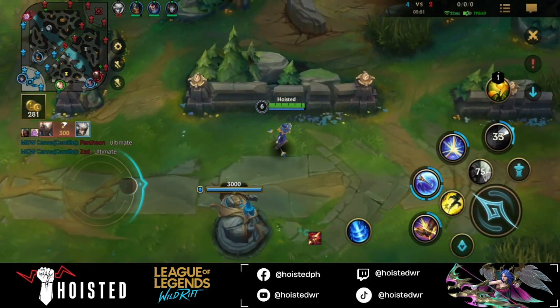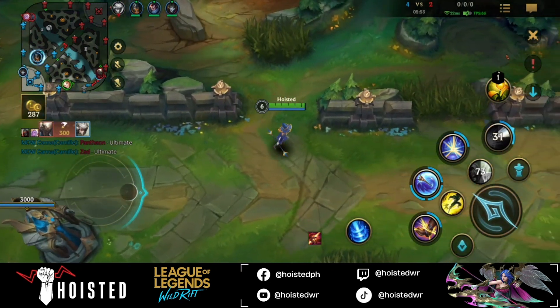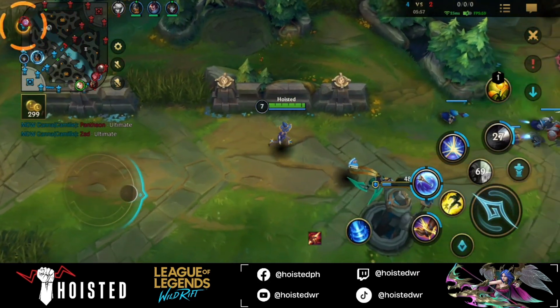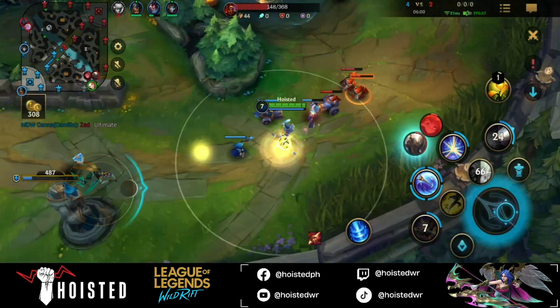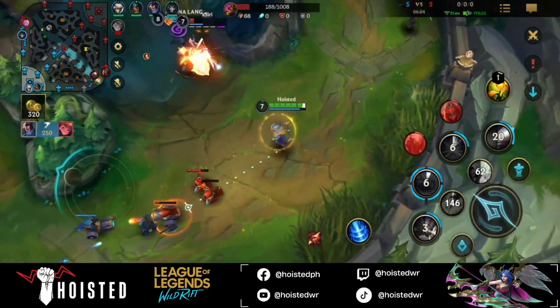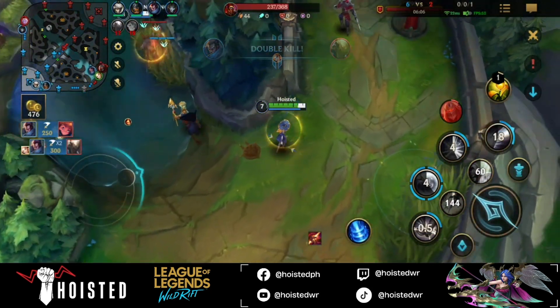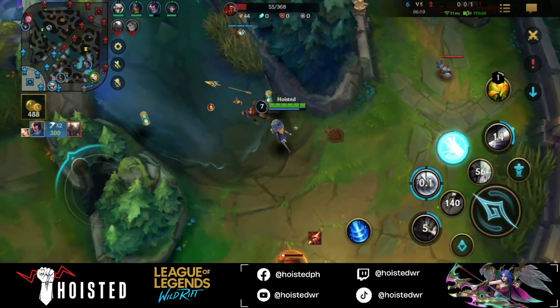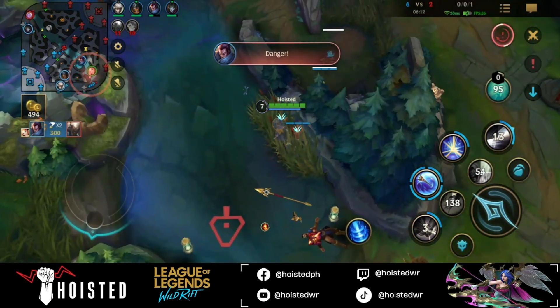Luckily I was able to fend them off, and Yasuo is trying to chase them down. Let's see if I can get there in time to help. I'm looking for a Q-Flash combo — yes I did, although I missed. Here I used my W to shield Yasuo, and luckily he was able to get the kill on Zoe, which is really great for us.